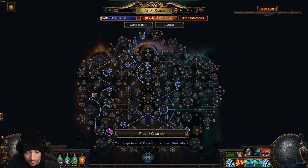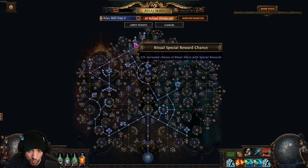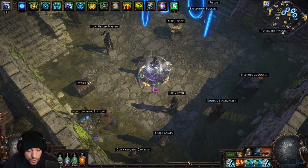We take the extra chance to contain ritual nodes because we are not going to use the map device to force ritual — we'll just take our chances. The last nodes I want to touch on are the ones that give increased chance for rituals with special rewards. There will be special rituals that have certain things like nothing but currency, and these nodes increase the chances for those to appear, which is why they're incredibly important.